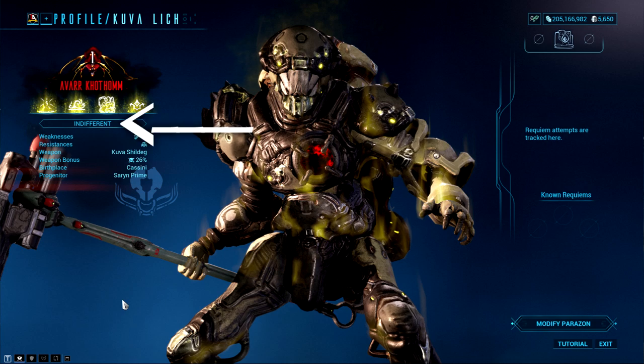Next we have the rage meter of the Lich. To put simply, the more annoyed your Lich is at you, the more chance of them spawning inside your missions to fight you. You will progress this bar by killing your Lich's thralls. Every Lich will also have different weaknesses and resistances, so try to mod your weapons to weaken the Lich and avoid any resistances your Lich has against you.